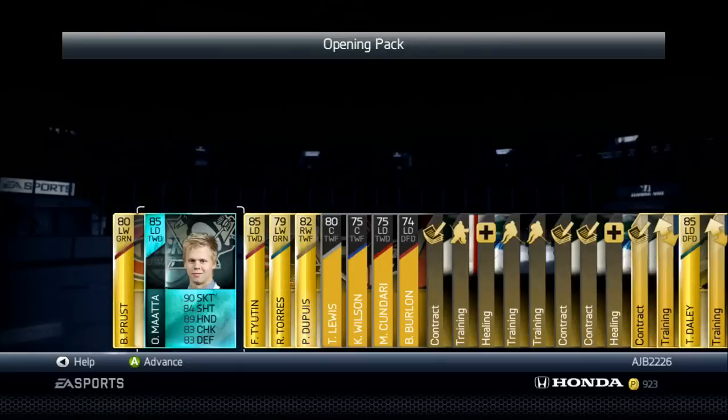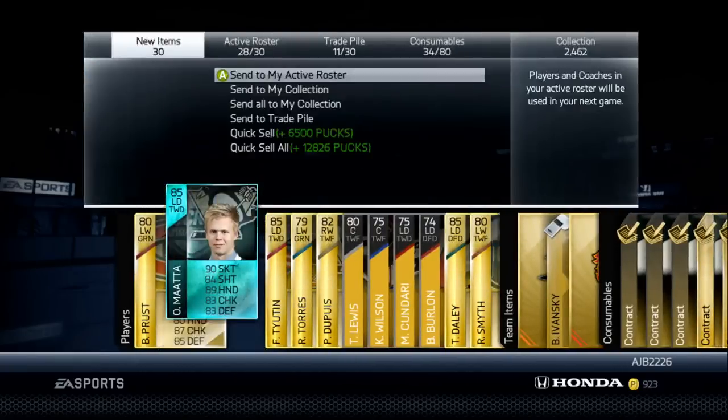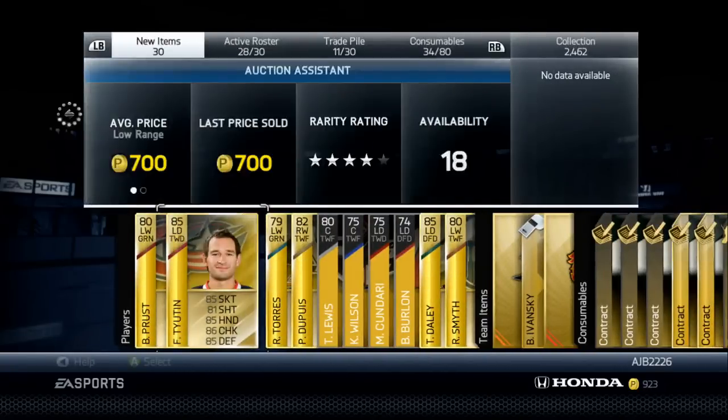Hey, what's going on guys? AJV here and I just pulled an Oli Mata in a Mega Pack. I'm kind of confused and kind of sad because I heard there are 50 Special Edition cards in these 35k packs and I just happened to pull the Oli Mata. I don't know why he's in these packs — it's kind of bizarre but I'll take it. It's 20k after all. This is the first pack I opened; I wasn't expecting anything but I actually got something really good in my mind. So we'll go ahead and send him to the trade pile.